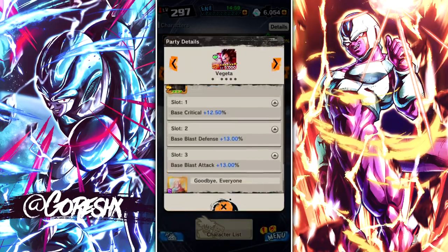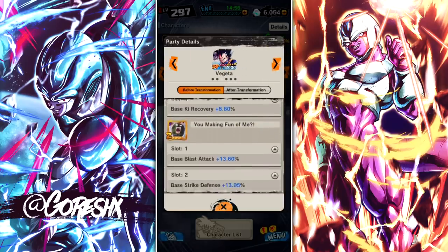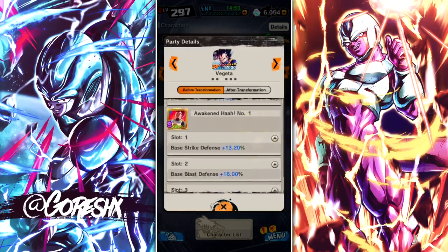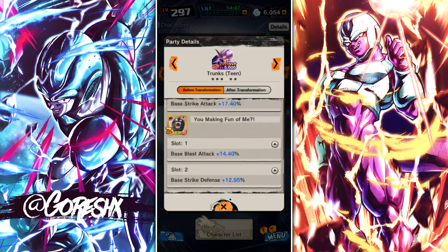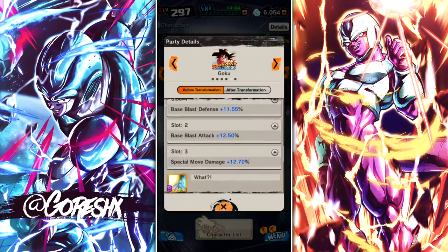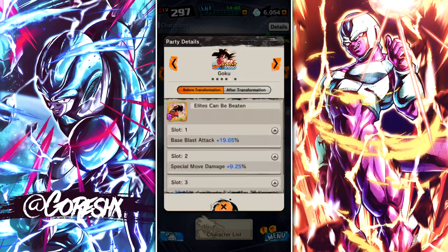This team has gotten a ton of good units added to it recently — namely the Super Saiyan 4 Vegeta and the LF Vegeta before him. Those two represent basically the core of this team. You do still have things like Purple Trunks and GT Vegeta as well.